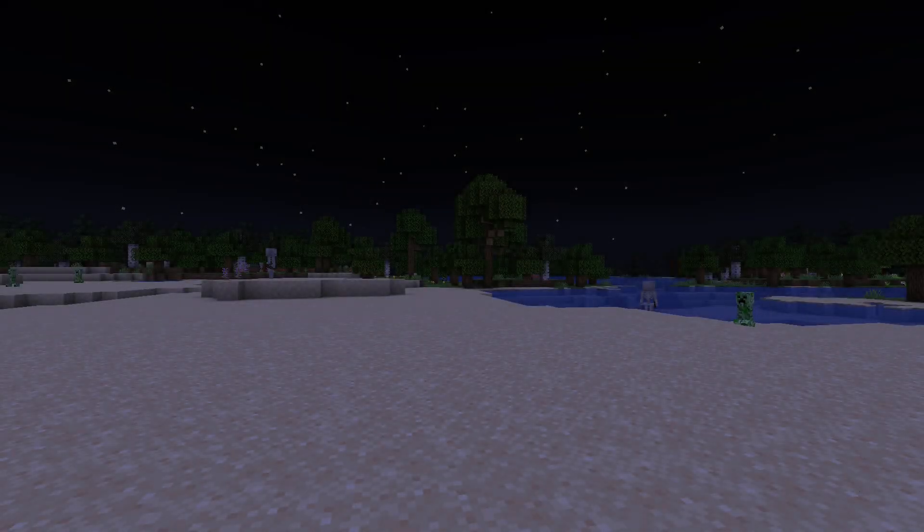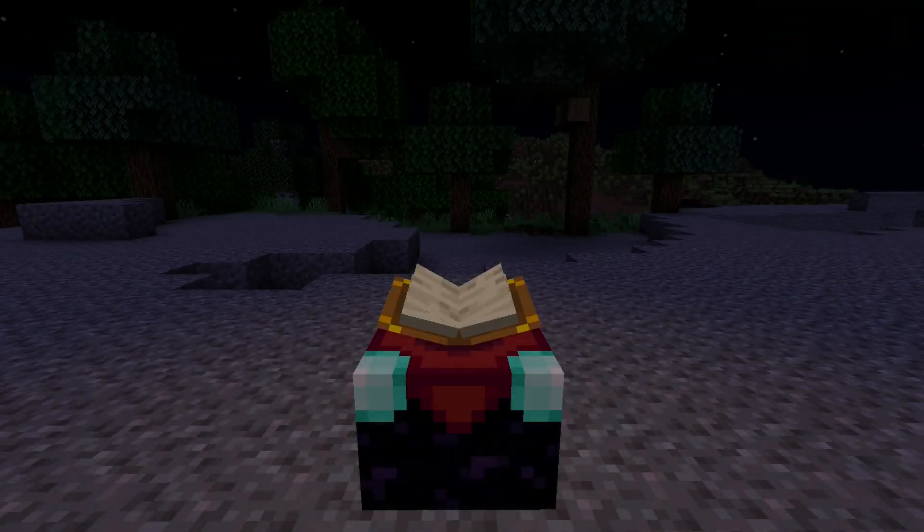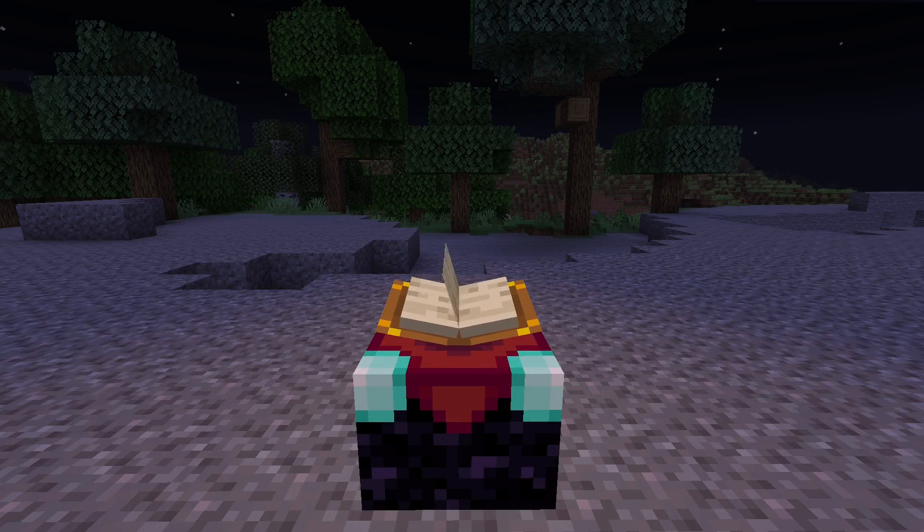Moby od dzisiaj będą rodziły się tylko w miejscach, gdy poziom światła wynosi zero, dzięki czemu będziemy mogli robić naprawdę klimatyczne pomieszczenia. Jeśli chodzi o spawn mobów w nocy, to się on nie zmienił i działa normalnie tak jak do tej pory. Enchanting table emituje niewielką ilość światła, podobnie jak w wersji Bedrock Edition.